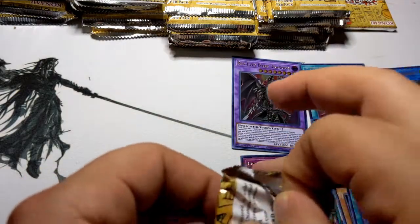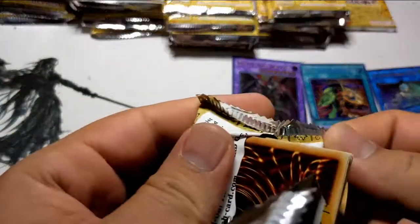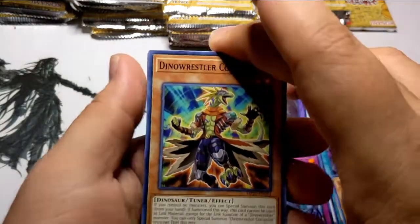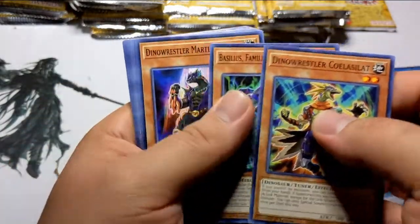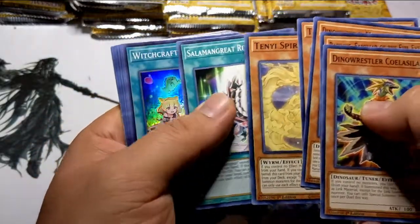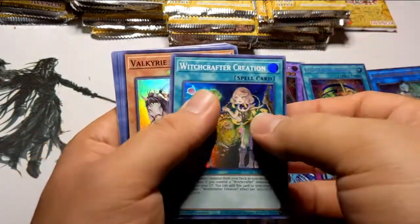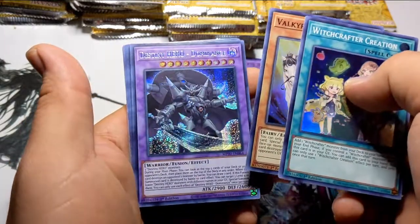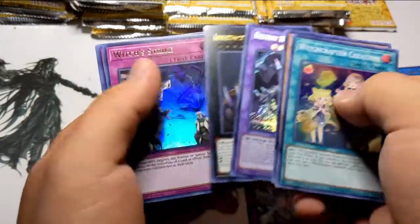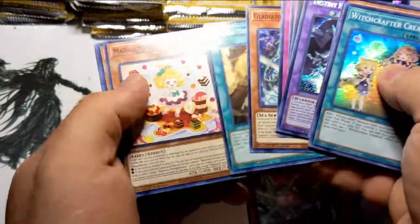We are almost finished with the second stack of six — each stack of six is two mega tins. Got some Dino Wrestlers, some Evil Eyes, more Dino Wrestlers, more Ten-Yis, Salamangreats, back to the Witchcrafters — these witches just can't get enough of me. Some Valkyries, Destiny Hero Dominance up in here, more Infinitracks, Witch's Strike. Marine Cess Wave and the rest are commons.